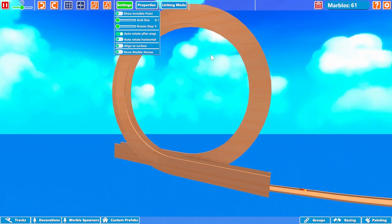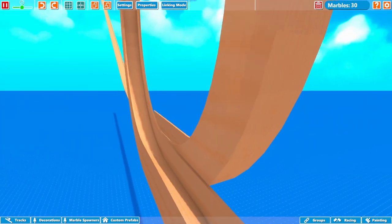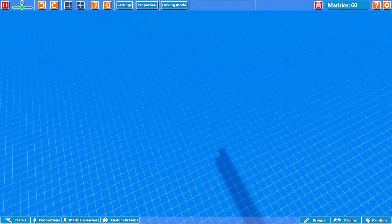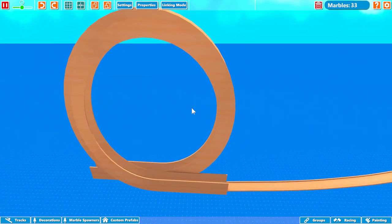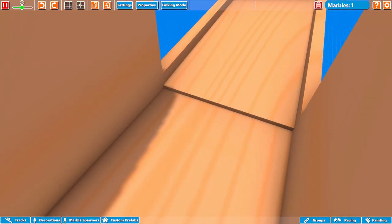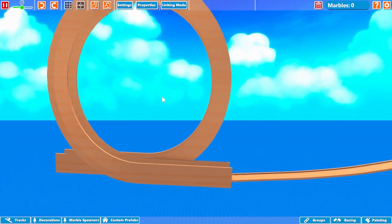We might have to go a little bit smaller. Let's spawn them in again and see if they make it through. Yes, they made it! I think that was perfect. I'm gonna make it a little bit shorter because we got some that aren't quite making it — that could be because they're hitting into each other. So I'm gonna go a little lower on the height. Now we're just gonna readjust the position. It's kind of nice with the snap off — sometimes snap on is good for quick builds, but this gives way more precision.